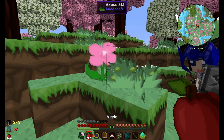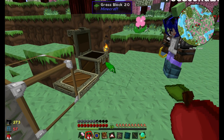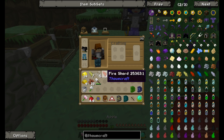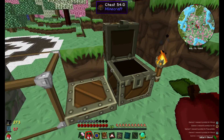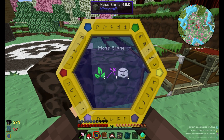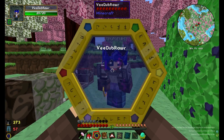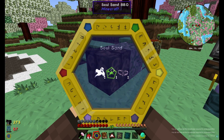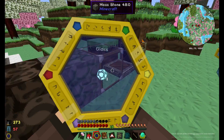Now scan this earth shard, and this fire shard, and this air shard. Do you have a water shard? No, I don't. Now scan this glass block — got it. On to mossy stone — got it. Now move on to soul sand.